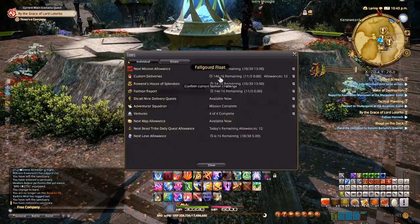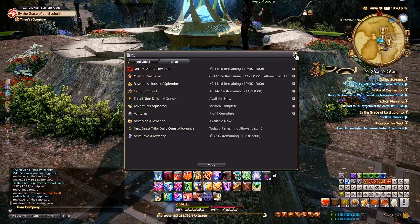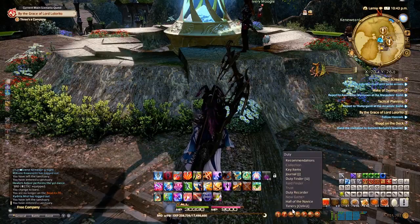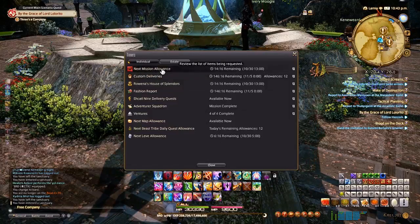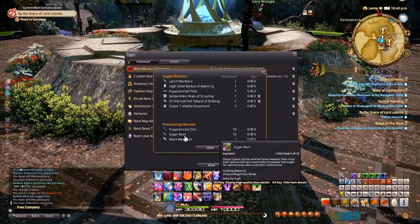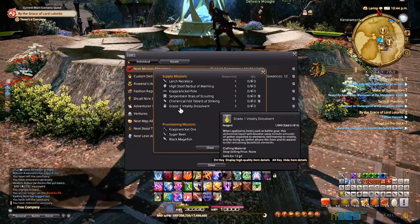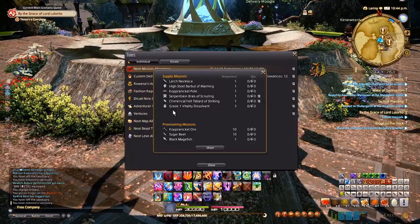When you unlock Beast Tribes, you'll get access to your Timers menu. The hotkey is Control+U by default. This is a very useful menu. Your very top entry will be Next Mission Allowance — these are your Supply and Provisioning Missions. Whenever you unlock a gathering or crafting class, your Grand Company will ask you to procure something relevant to that class.